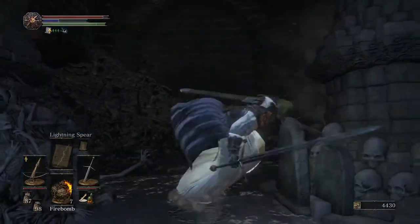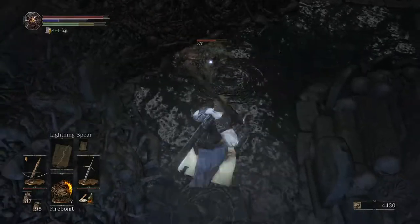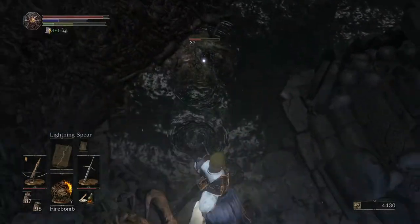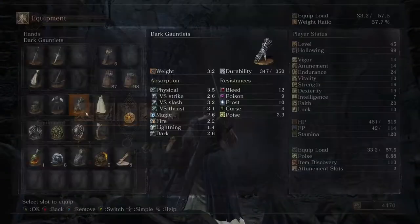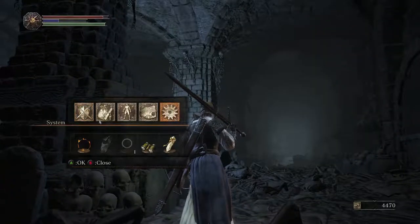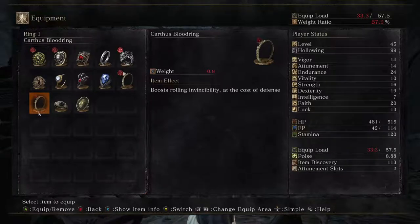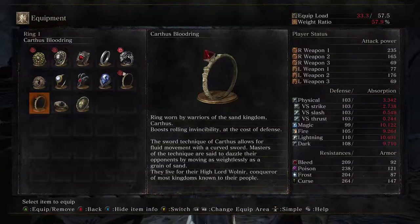Maybe I should just ember up. I just remembered I did not take care of this slime — that was the one slime I left alive. My charcoal pine resins and charcoal pine bundles are actually relatively cheap — those are our firebombs, so I probably shouldn't be so concerned about losing them, because I can buy more. So what is this Karthus blood ring? Boosts rolling invincibility at the cost of defense. Given that there's iframes through the roof on rolling as it is, I don't know if this is super useful. Wow, that kills defense! Yeah, I'm not gonna bother with that.